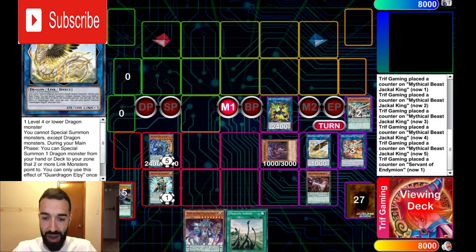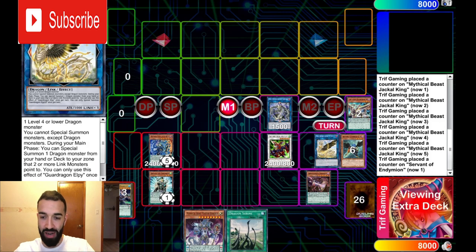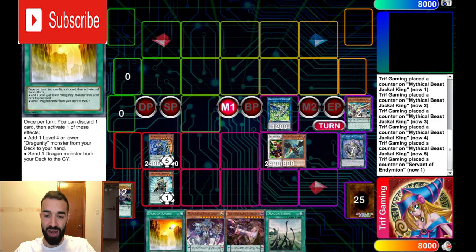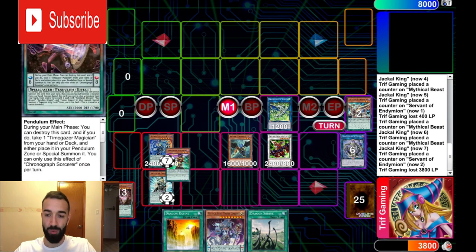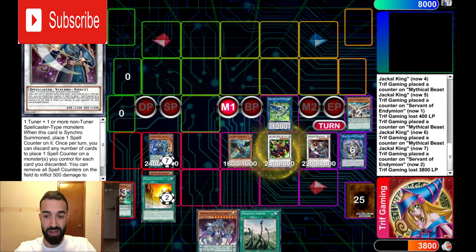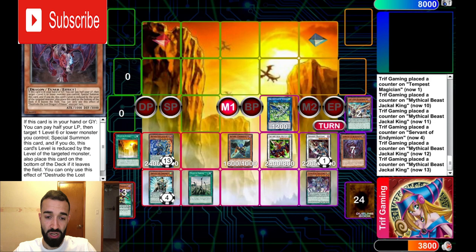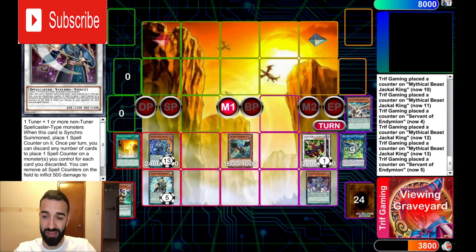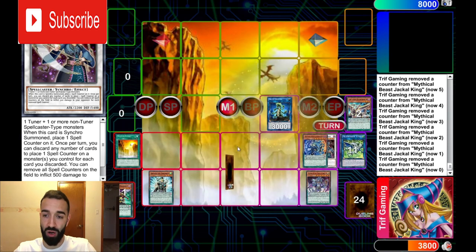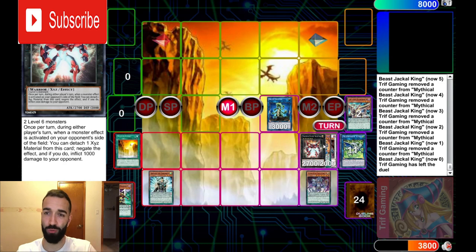If you Imperm the LP now, instead of FTK you just put up a normal pendulum board because you're still going to get Time Gazer on field. Impermanence is the only way to stop the FTK. Vaylor, Ash, Ogre, Gamma — those do literally nothing. Now do the exact same combo: Zephyros add back the scale, Chronograph special, Time Gazer, Destrudo target the Zephyros — you need level 4 to make Destrudo level 3. Destrudo and Time Gazer make Tempest Magician. It's the same combo every time. This time it was with one Jackal — you don't even need two.